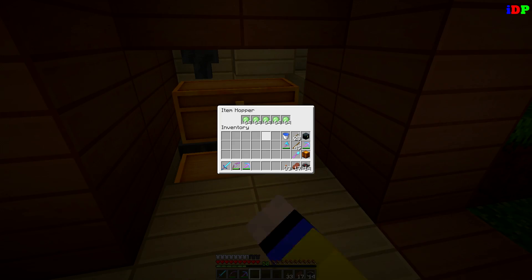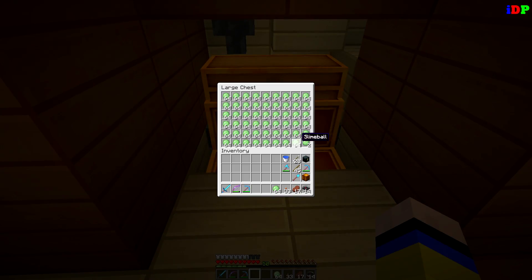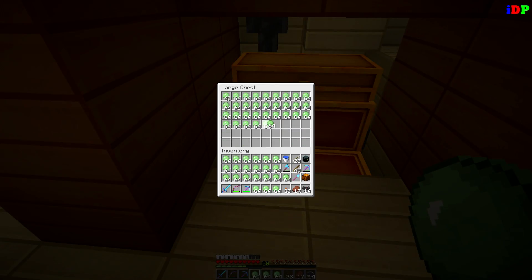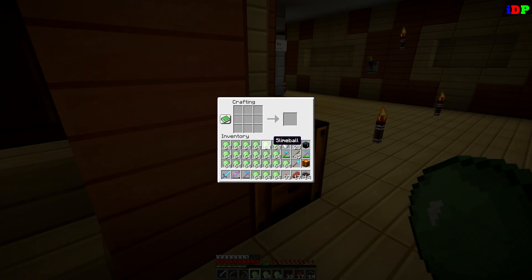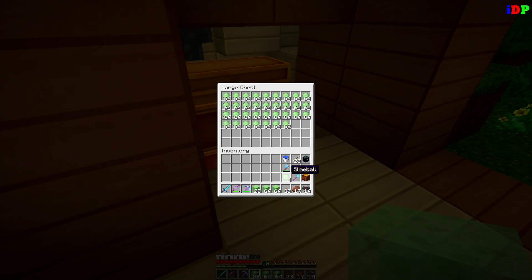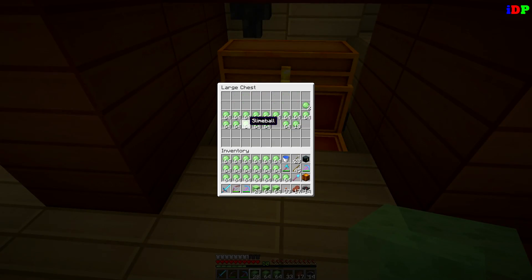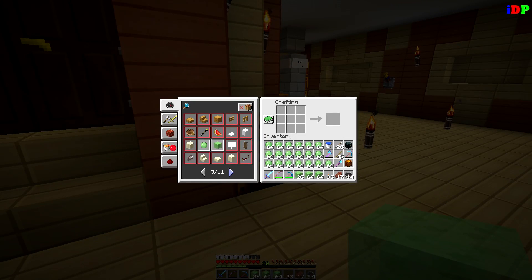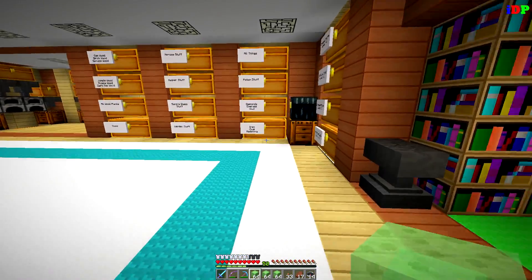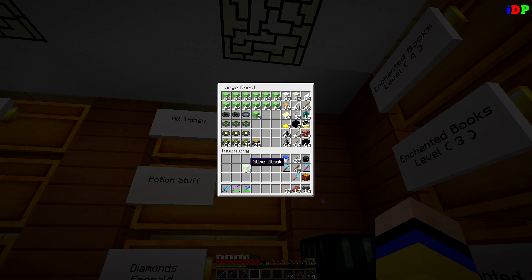Wow, both chests are filling up. I need to take some of these slimes and make them into blocks, otherwise it'll get packed. Let me make them into blocks quickly — that's the best way to do it. Look how much slime I'm getting — tons and tons. It's too much slime! Let's see, these will fill up again. I got tons of slimes.